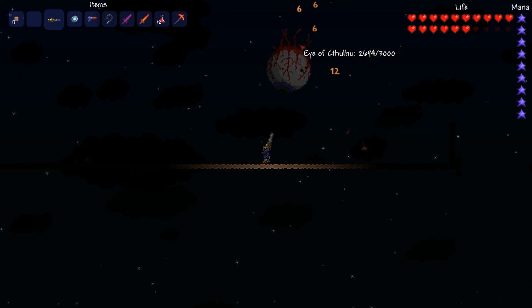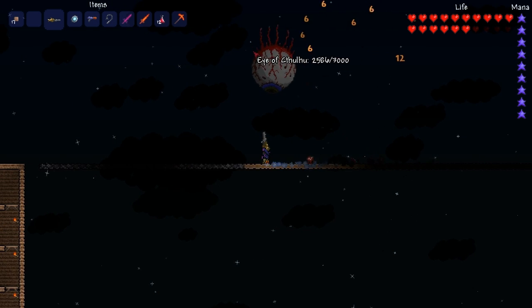Due to its large pushback and its insanely fast speed, the Minishark is proven to be a deadly weapon against enemies.